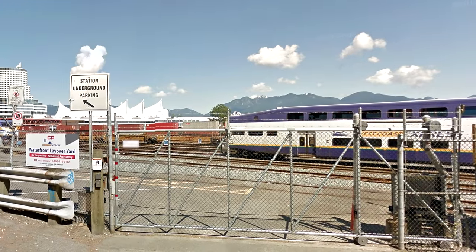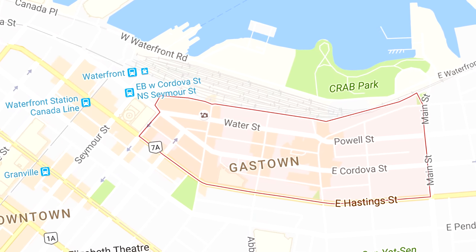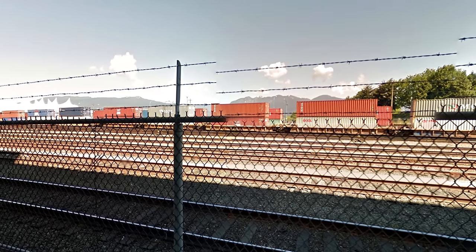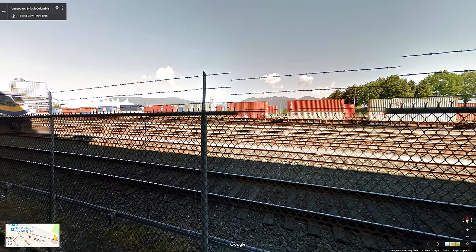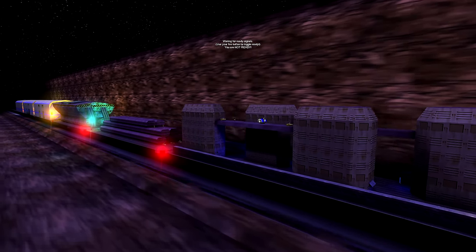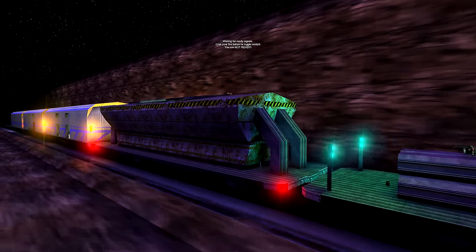He immediately knew that he wanted a train theme. Barking Dog Studios' offices at the time were located in Gastown, Vancouver, with a view right into the train station. Indeed, many of the map's textures were taken straight from the station located just behind the company's offices. At the time he was inspired by Unreal Tournament and wanted the map to be based on a moving train, with the teams fighting inside and on top of the carriage of a train as it tore down the tracks.